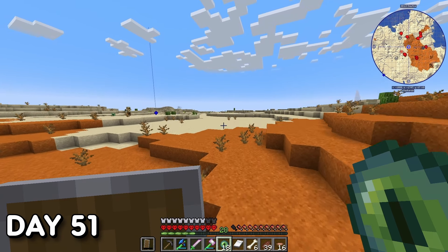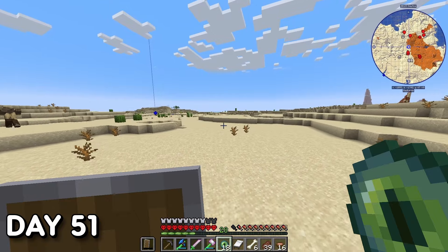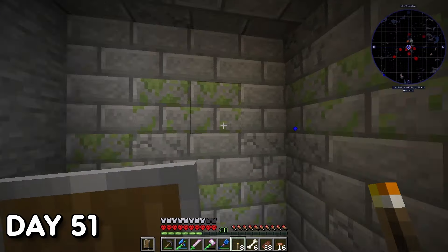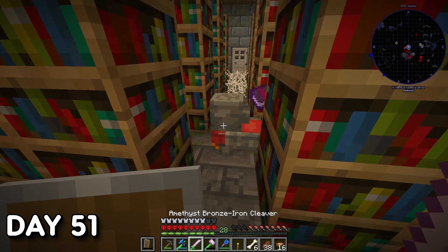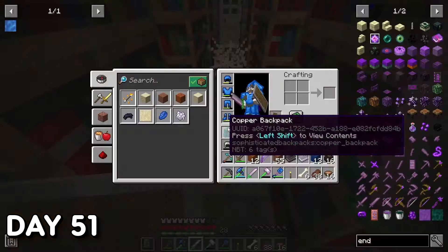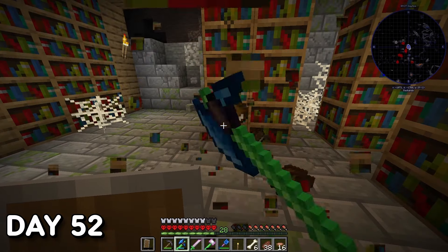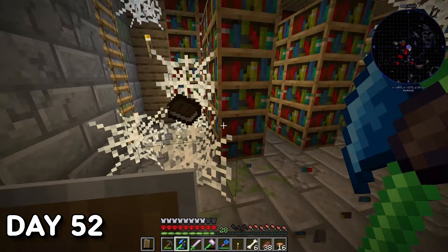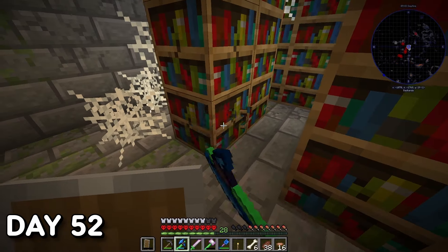Day 51. Still searching for the stronghold — it turned out to be in the middle of a desert I'd just found north of my home. I didn't find the portal room straight away but found other goodies — found the library and looted all I could. I also found a Tough Golem holding an entire book, though I can't remember what was on it. Day 52 — still in the stronghold, this time dusting off some bookshelves I was going to repurpose.